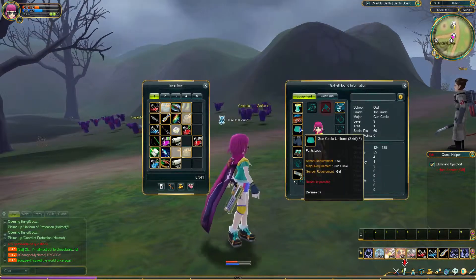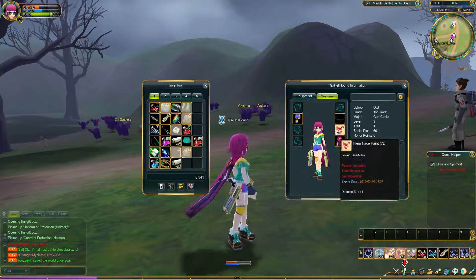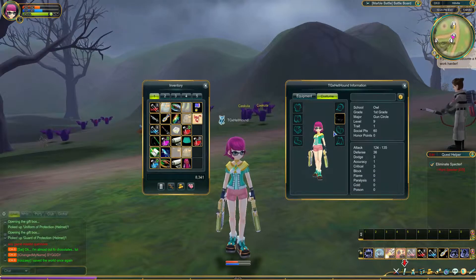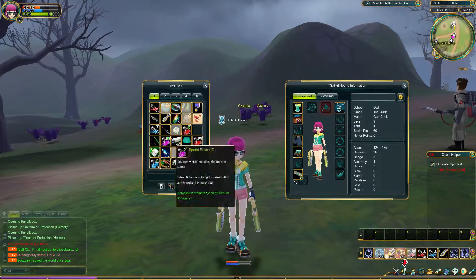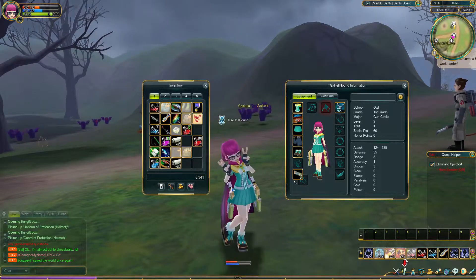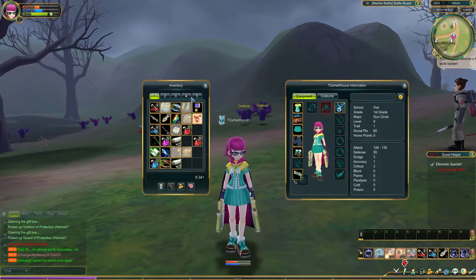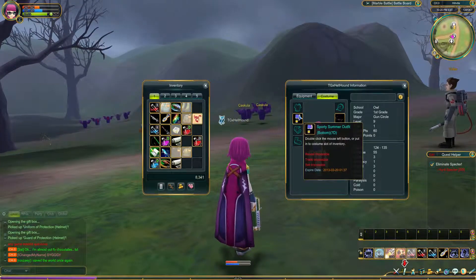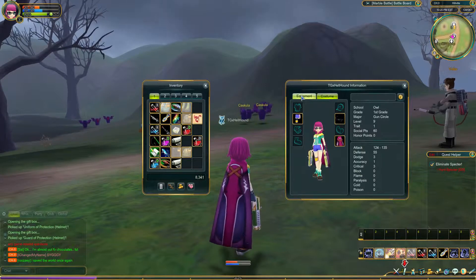I've got a costume on at the moment. If I take the cape off and the shorts and the face paint, and then on my equipment I could put that skirt thing on — the items do update your character, so that's pretty cool. The costume items don't actually make a difference to your stats, they're just there for looks.